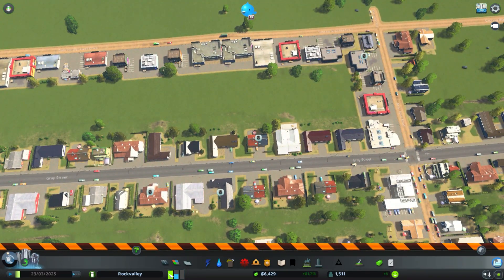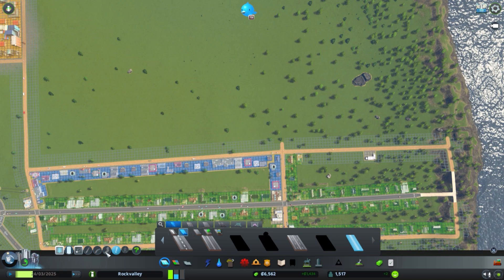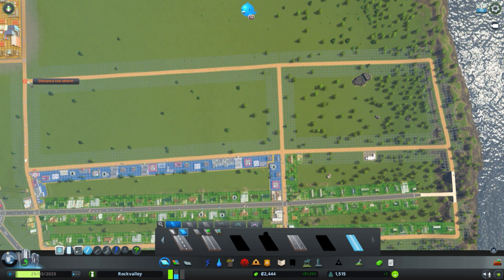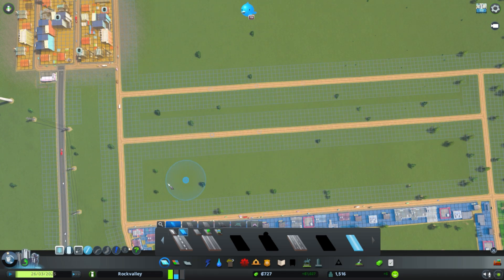We have a high demand for residential, so we better build some more roads. I'm going to keep using gravel for a while. Let's add on to our grid going out this way, angling a little bit for the river, and I'll put two roads in between — leaving a little space in the middle in case I ever want to put a walkway there. We're running out of money — down to $980 — so I'm going to stop right there and hit the escape key.